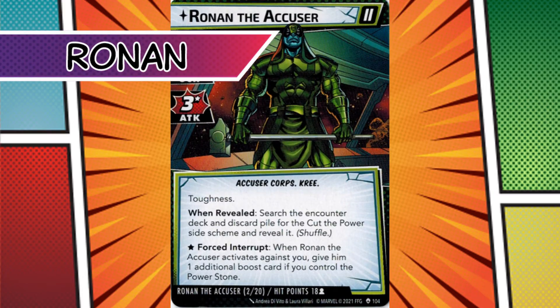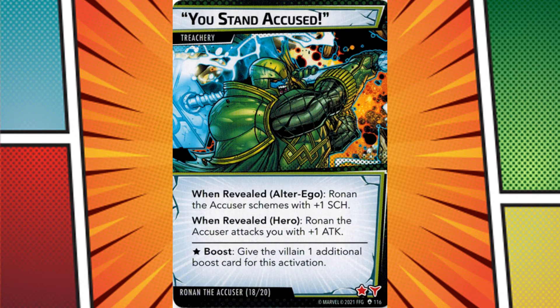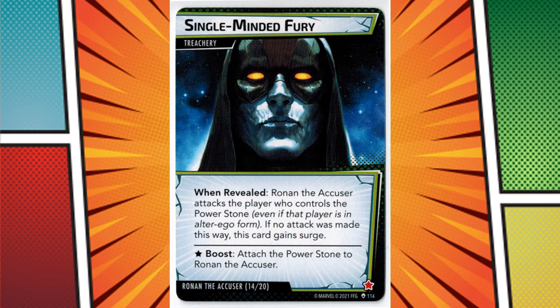Ronin is the most challenging villain by far — the rest don't even come close. His entire kit is deviously evil, and he hits incredibly hard. Sometimes he can hit damage numbers in the double digits more than once per turn if you don't manage him well. His universal weapon makes him stalwart, so you can't stun or confuse him. To get rid of it, you have to deal yourself an encounter card and take damage. This hurts because his command chip is always in play, which deals you an extra encounter card. Playing Ronin is a straight jump to heroic, and I find heroic to be a terrible, ill-conceived band-aid solution for higher difficulty.